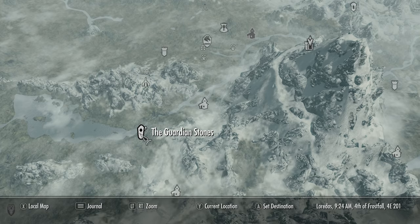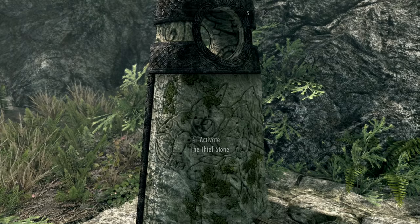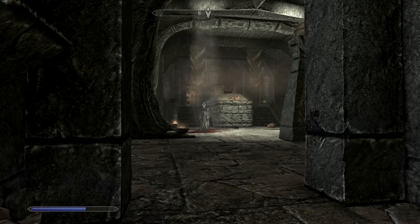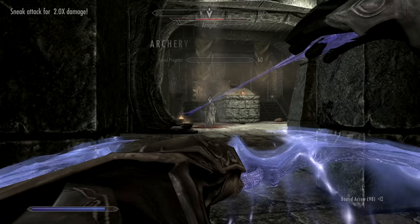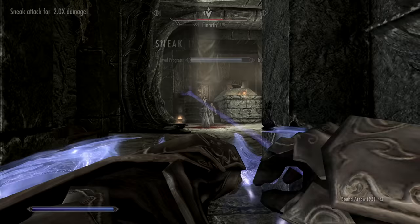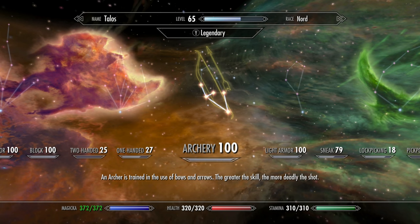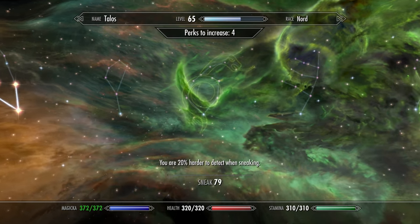Now go back to the guardian stone and activate the Thief Stone again, because we're going to get Archery to 100. We're using Bound Bow for unlimited arrows. Stay in the doorway at High Hrothgar — you've got three Greybeards right there which you can just pick off one two three. It really doesn't take too long. Archery to 100! I threw a couple perks in there, and we got our Sneak to 79 just from hitting them with archery.